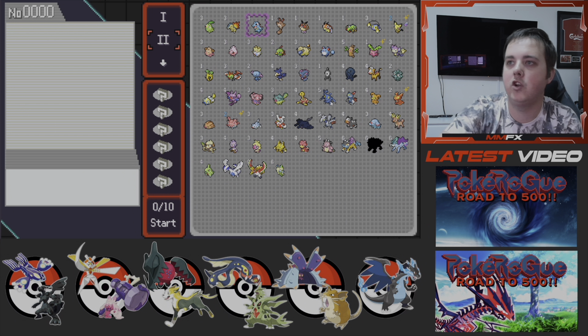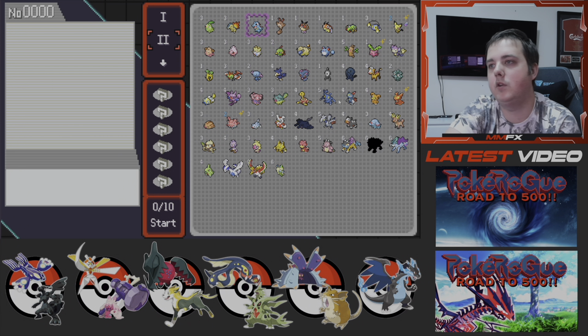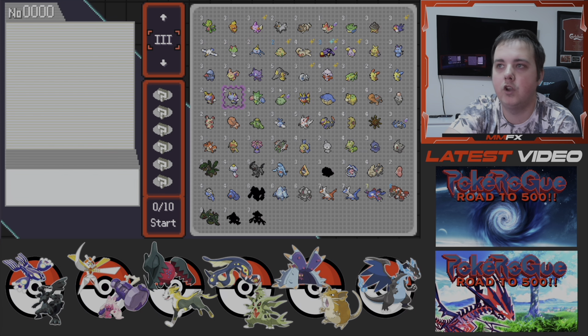In Johto we've got Pichu, Hoppip, Slugma, and Corsola — I don't think that one's changed that much. Then we've got Taillow, Nincada, and Slakoth. We've got so many in Hoenn, it's unreal.